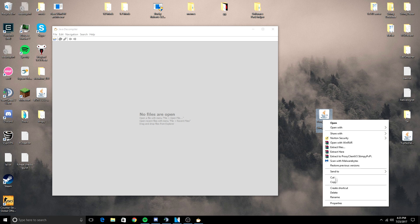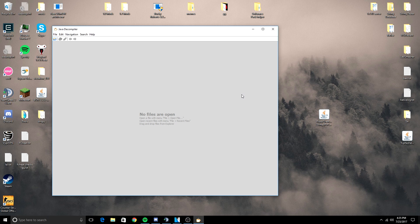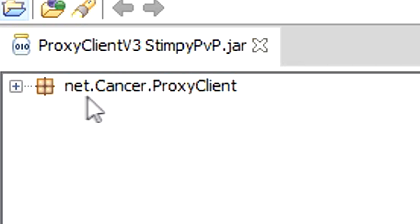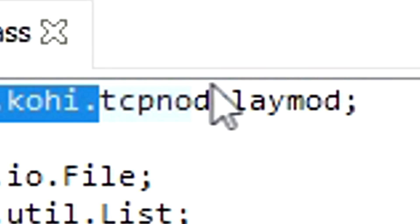So here it is right here — it's a jar file. This is different than the other one; it actually loads into your game. I've seen multiple people have this while screen sharing them for hacks, and they just have it, so I want to figure out what it is. I'm going to drag it into Java Decompiler right here — JDGUI — and it shows: net.cancer.proxyclient... cancer... wait a second... tcpnodelaymod?